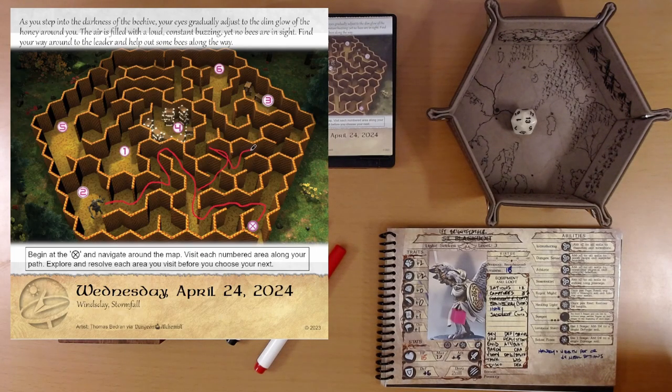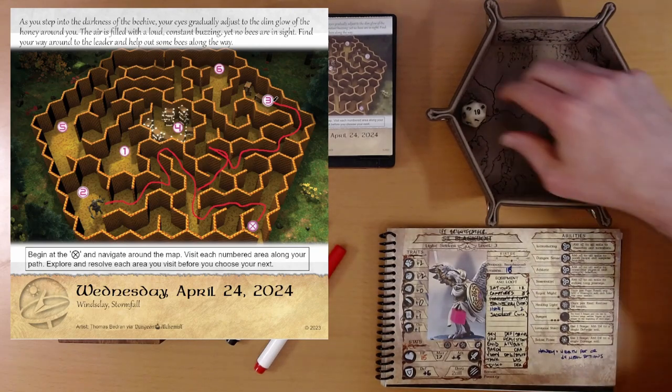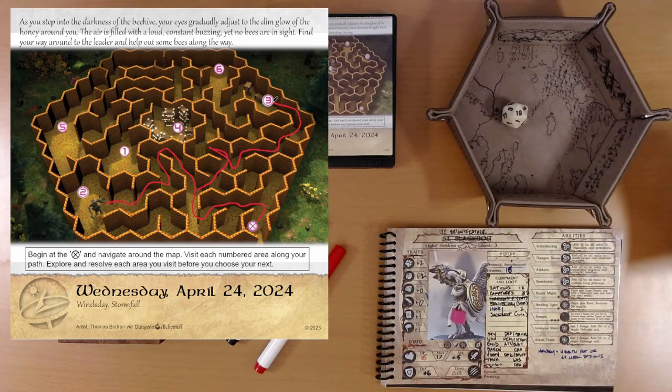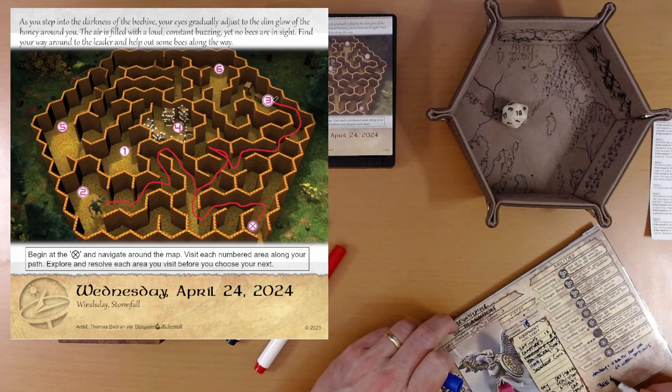Let's go this way to area three. You find a small cage tipped on its side with a bee locked inside. Roll d20 plus dexterity. Reminder: locksmith — or not a locksmith. 19 plus 2 dexterity is 21 — that's easily the best result. The mechanism gives way quickly under your skilled hands, and the lock springs open. The bee inside seems to understand your intent and hangs around you in hopes of helping. You have one bee helper. Make a note of this and how many bee helpers you accumulate.